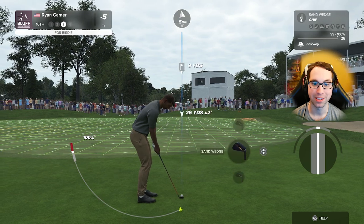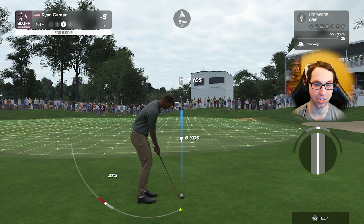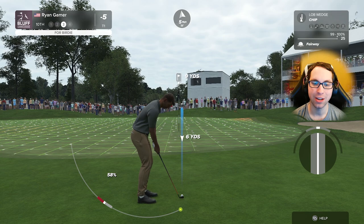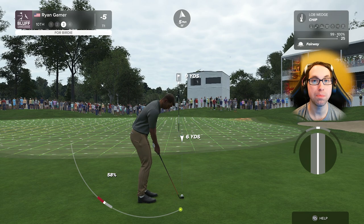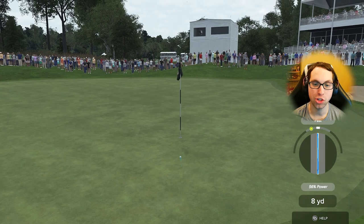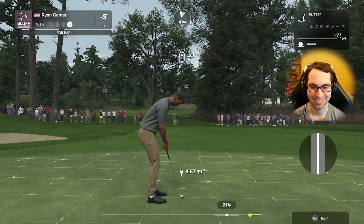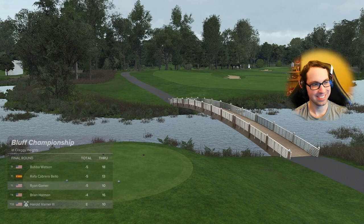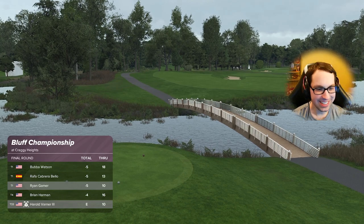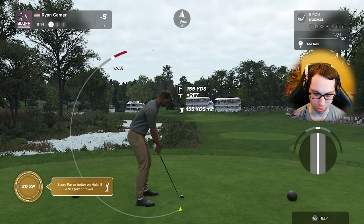If you were used to the old chipping method — sand wedge now carries 26 yards, lob wedge carries 25. My lob wedge used to carry 7. That's a big change. Chipping itself isn't what scares me — it's chipping from the rough and being in the sand that is terrifying. But chipping itself is not bad. Almost chipped that in — very smooth tempo on that chip shot. That's what they call Ryan Gamer.